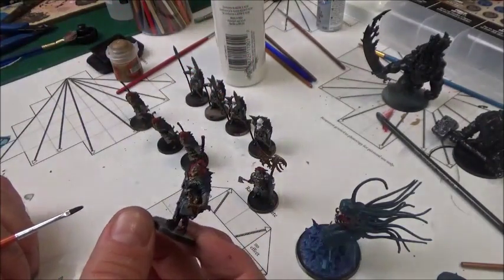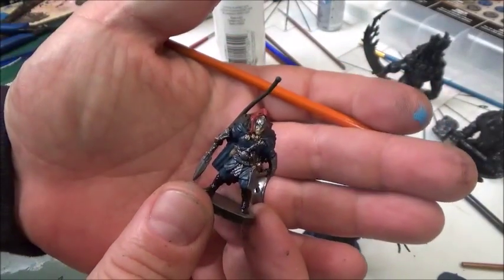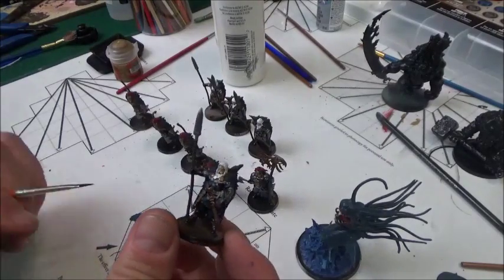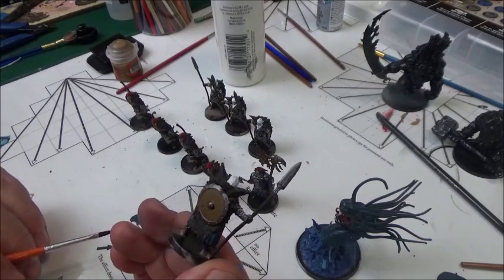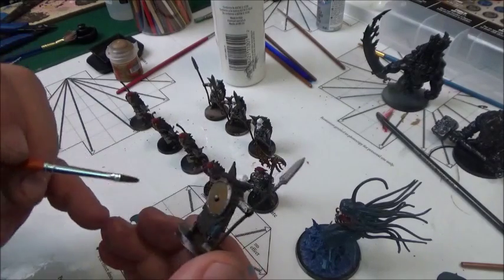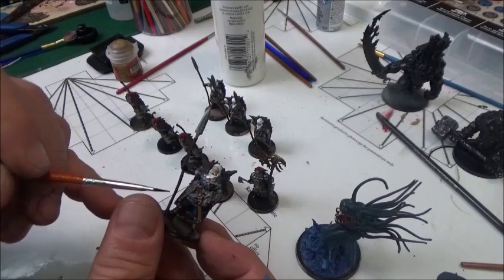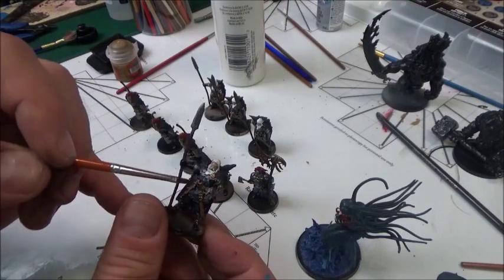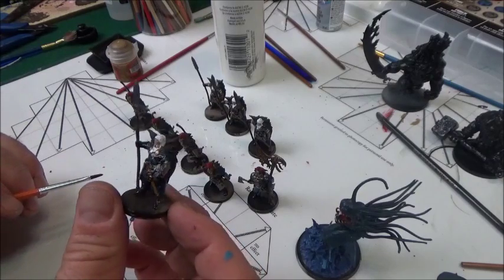These are just base coats - we haven't put any washes on them or anything to really bring them out. We're going to do some washes and some dry brushing as well. I tried to make the figures match what you see on the card, so it'll be easier to play with. We have the white hair, the armor with turquoise, and I decided to add more depth with brass, brown, horn, and red for the tassel on the helmet. I'll fix the boots at the end.